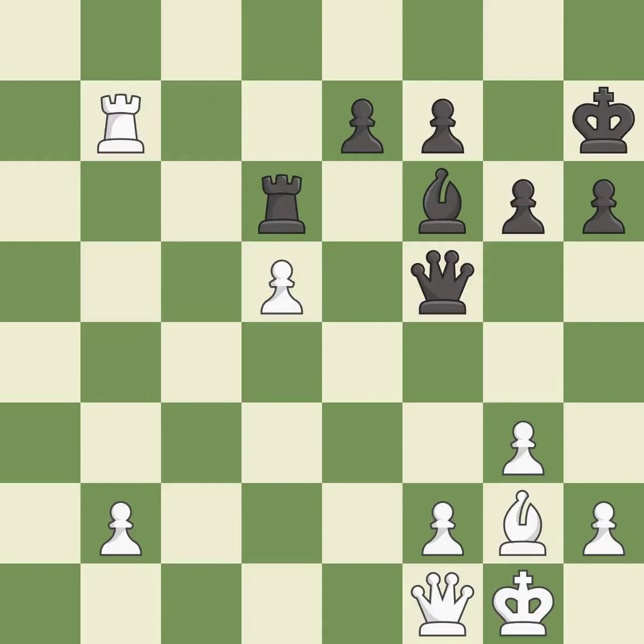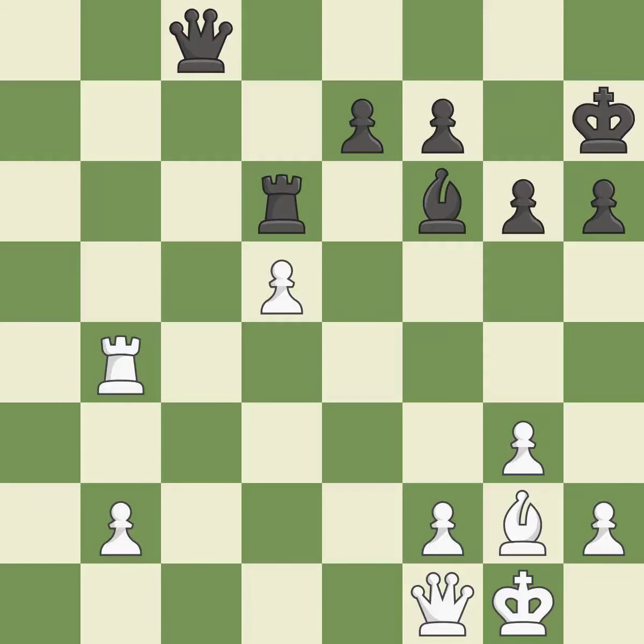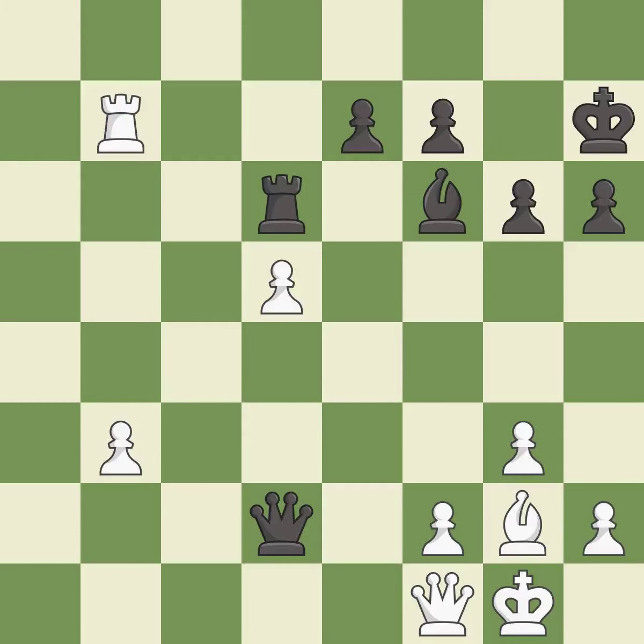Recaptures. This wins time by threatening a rook and forcing it to move away. This move puts the rook on a safer square — it is excellent. Right on target. This pushes a passed pawn. This attacks a rook, winning a tempo when it moves away. This misses a better way to move a rook to safety — it is an inaccuracy. This is not the best — it is an inaccuracy.